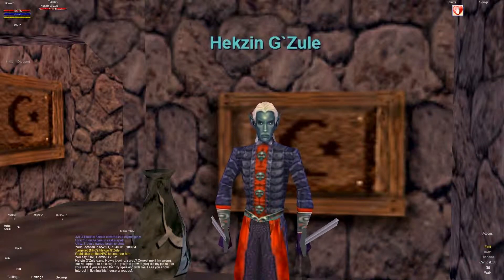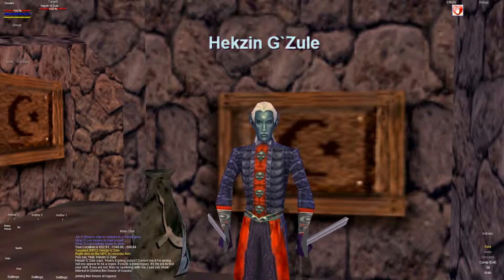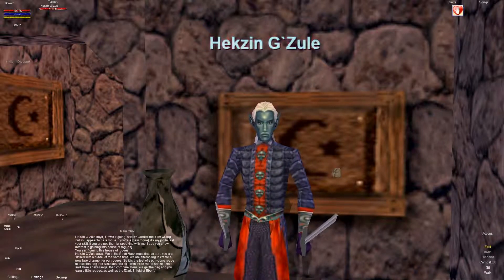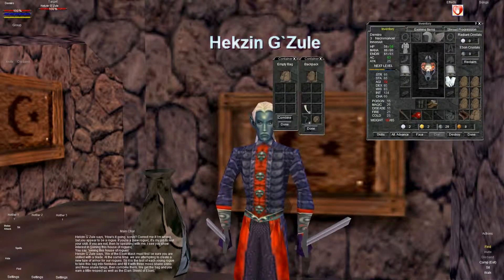You're going to want to type in 'joining this house of rogues.' He gives you a little bag to put the items in. Go ahead and open your inventory, open that up, and remember to hit the control button. Drag them in one at a time — you do not want to put stacks in, otherwise it will not work.